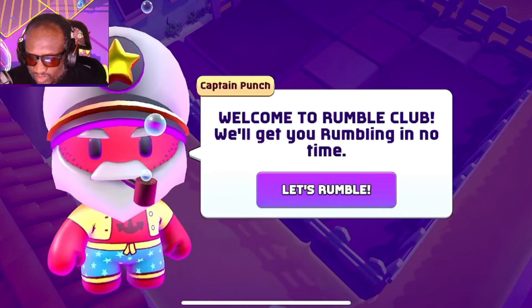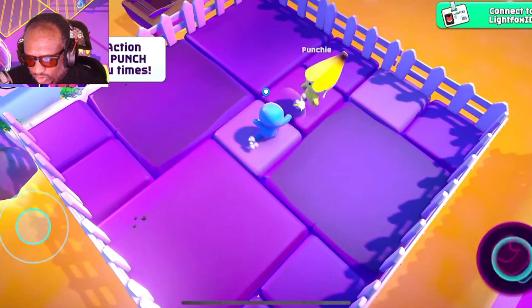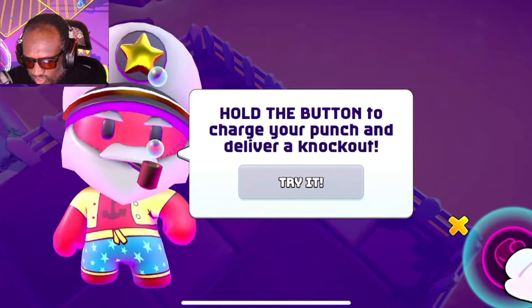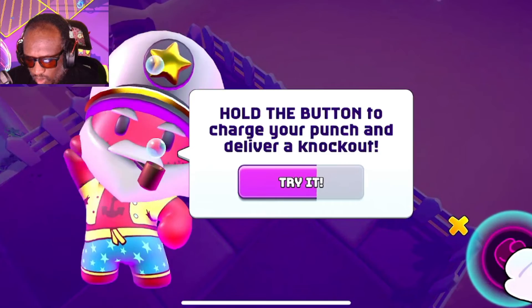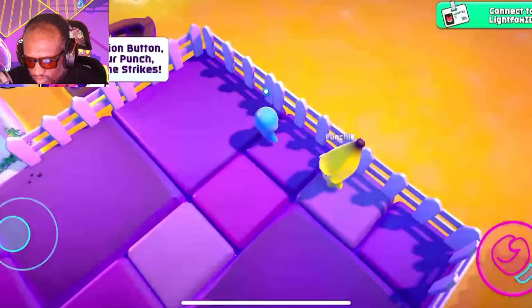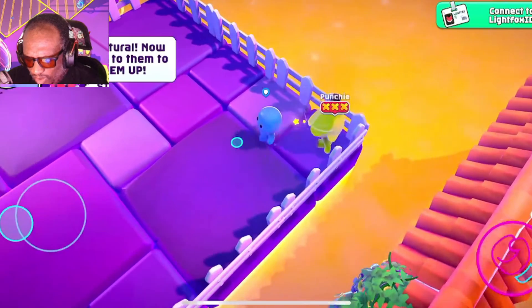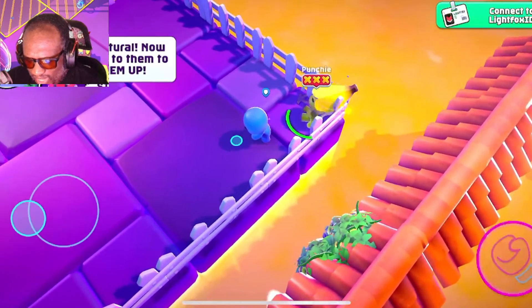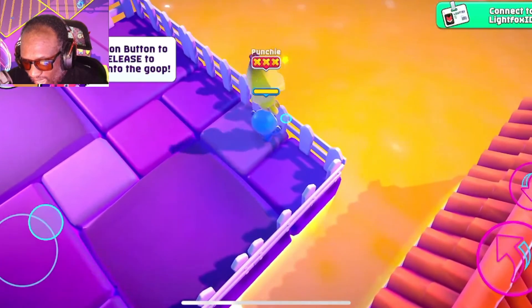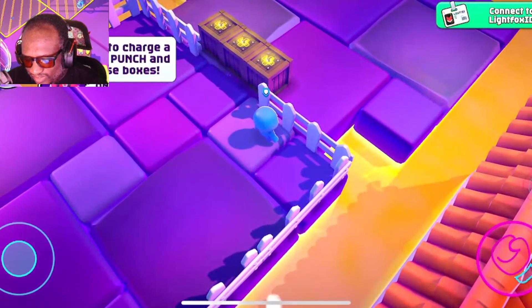Welcome to the Rumble Club — thank you for welcoming Captain Punch. We can move with our stick and we can punch. That looked like it hurt. Take another, and one more for good luck. I feel so bad punching him like that. You want me to hold the button and charge the punch? Okay, let's charge it up. I'm going to feel bad doing this to you, banana. Oh no, this is so bad. If you stand next to him, you just pick him up. I just threw you in the goop. I just tossed a banana.